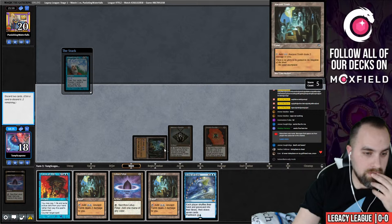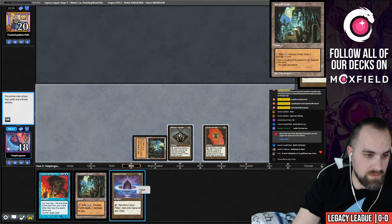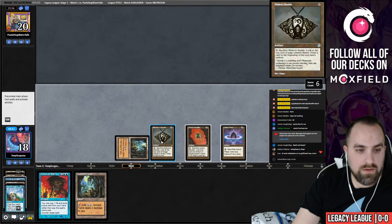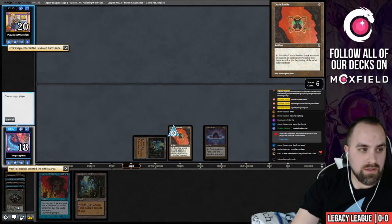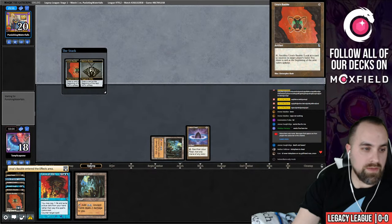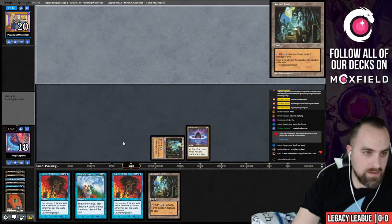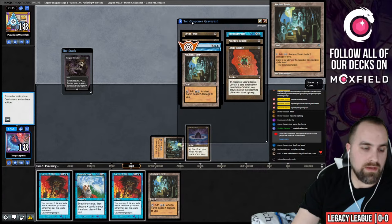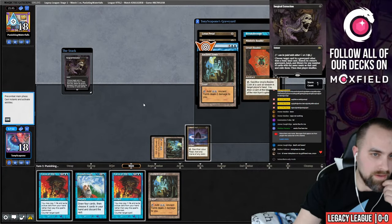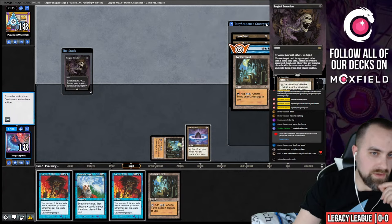That's problematic because now we don't have Force, but we have two draws to get there. Discard Echo, Ancient Tomb, play Petal — got a Bauble. There's fear — let's hope to draw a blue card. Come on baby! Lots of blue cards. Sweet, sweet. Okay — they have it and they waited till their turn, so they must have drawn it. I feel like we have to Force this. It would be very difficult to win if we don't.